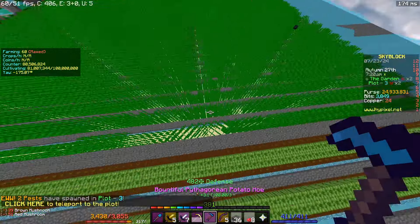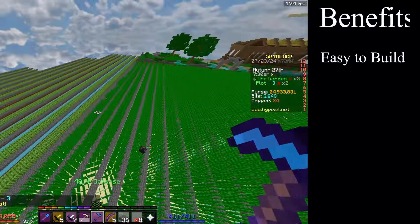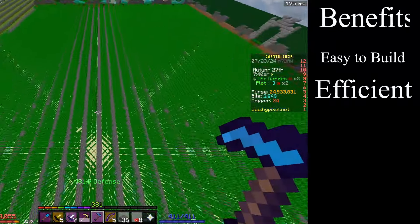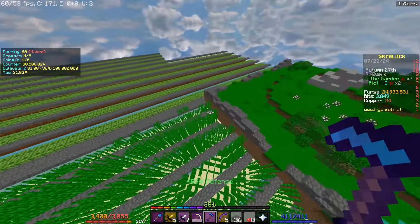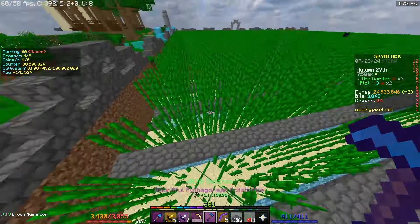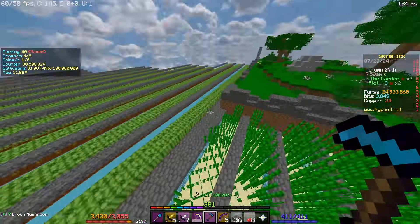The benefit of farming sugar cane with this farm is that it's very easy to build and very efficient. Also, sugar cane has a chance of dropping fermento — I'm pretty sure it's the best drop for fermento because you're breaking two blocks at once every block since it's three blocks high and you're breaking rows of two. So it's the most efficient way at getting fermentos.